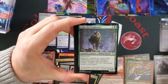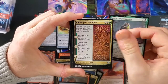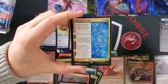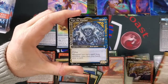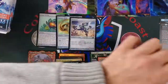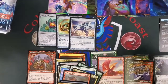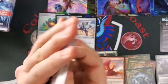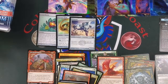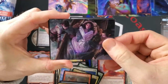We seem to get either tons of uncommons or just two. Finn the Fanbagger. Bear. Binding of the Old Gods — this is fantastic. Waking the Trolls — two sagas in there. Vega. I've just pulled like a hundred of him so far. He doesn't feel very good to pull. These are definitely more fun to open than the draft boosters — a lot more.